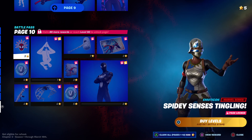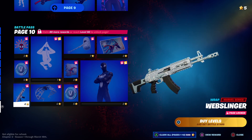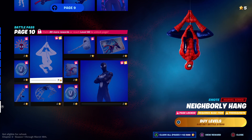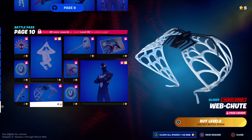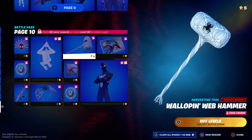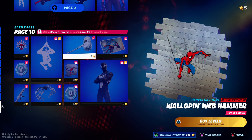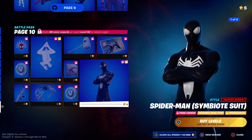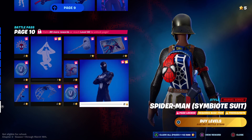Page ten is the rest of Spider-Man's stuff — Spider Senses, more V-Bucks, another wrap — Web Slinger — Neighbor. His glider is nice. Let's take a look at his pickaxe — Web Hammer. Another spray — Whatever Spider Can — more V-Bucks, and another Spider-Man loading screen.